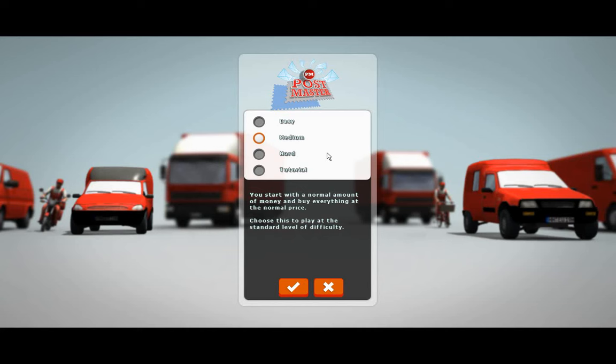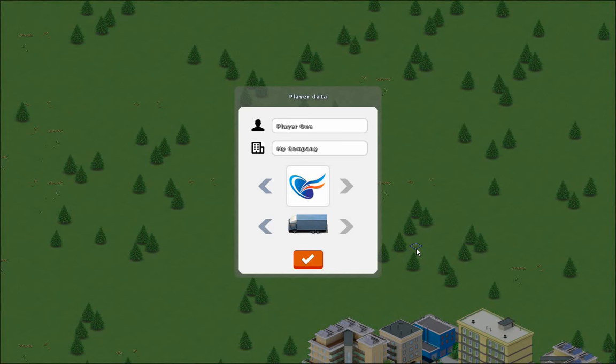So I'm going to start a new game, and I'm going to try easy because I'm not really sure what I'm doing yet. Go ahead and set up my profile. There we go, and we'll call the company Gazek.